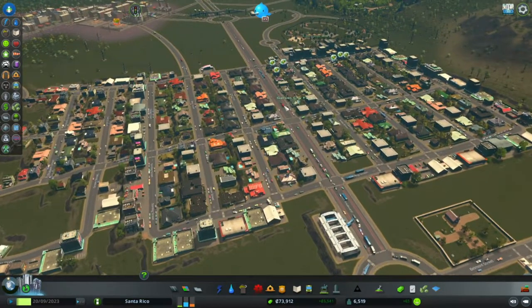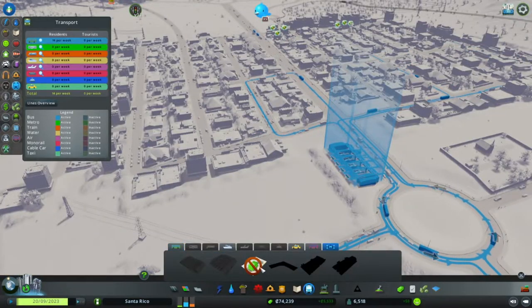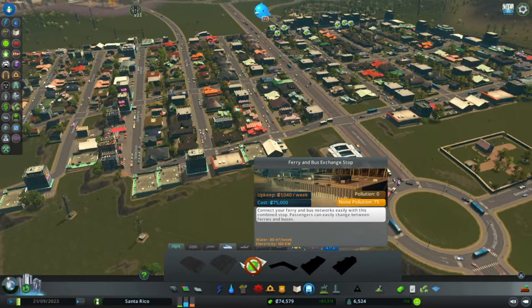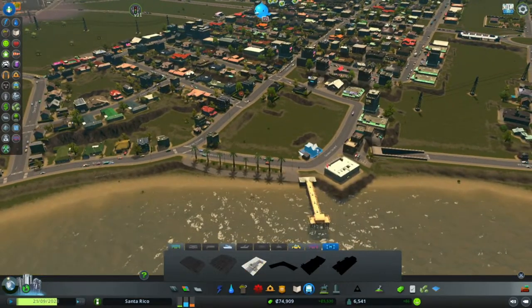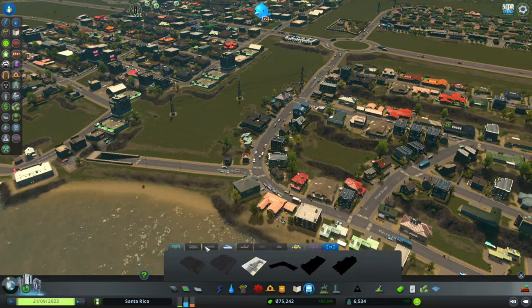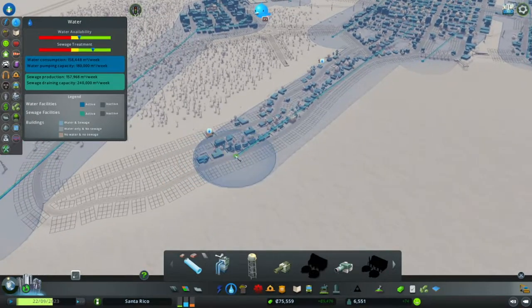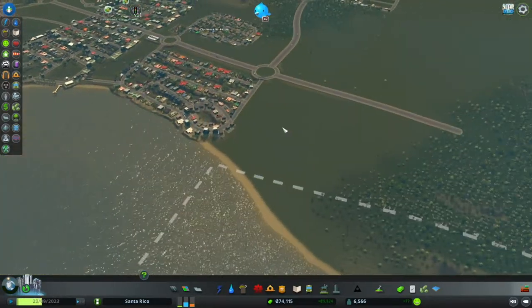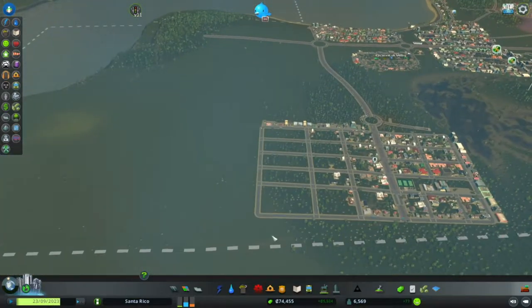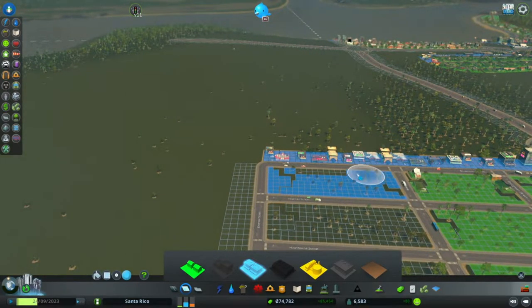We're going to change all this again once I start changing things — we'll put in a big hub. The only one we have is a ferry to bus station hub, which is no good to us yet. We do have the pier out here which is pretty cool. No houses growing — bit of a shame. These houses need water. They now have water. More shops I suppose — that's what they want, that's what they're going to get. We can make this into a bit of a town area.